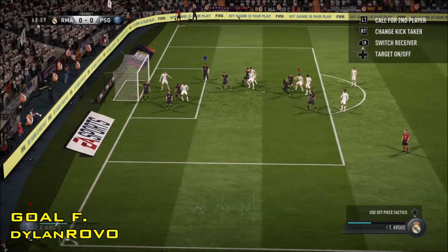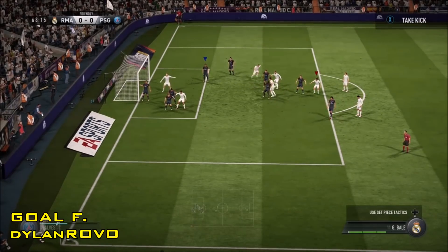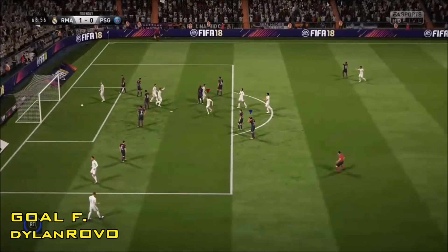But we've got plenty more still to come. Goal F is from Dylan Rovo and one from the Madrid training ground here to break the deadlock against PSG. Casemiro with the all-important chess pass to Modric, who then unleashes that thriller of a finish.